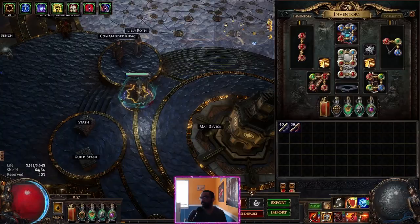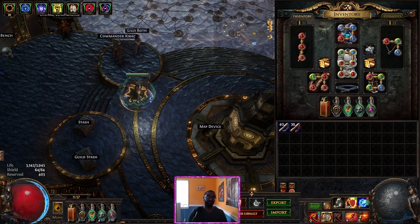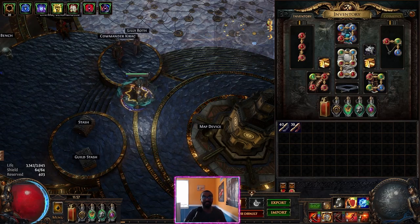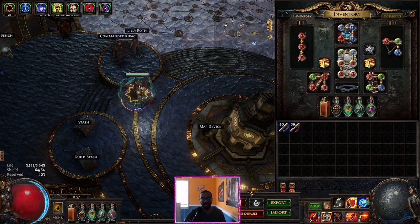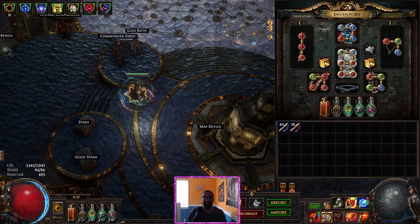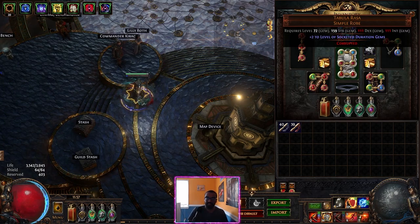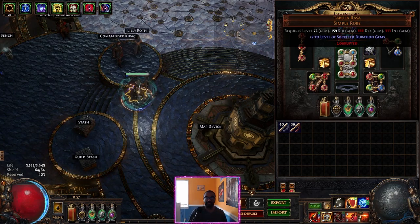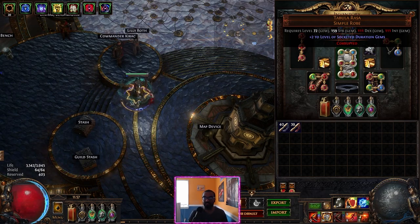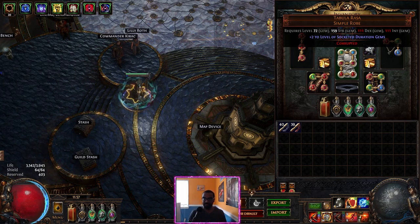Now to cover the gear — you can see it all in the POB linked in the description, as well as the properly upgraded version. A couple things I really wanted to highlight about the decisions I made, especially given my previous video about not making too many concessions on power for magic find. One of the biggest concessions I didn't make is Greed's Embrace — that chest made me too slow. I have a plus-two duration Greed's that I tested and I literally just hated how slow it made me. So I opted for a Tabula instead, because I value the plus-two levels above any other chest stat, and it keeps the build very cheap.